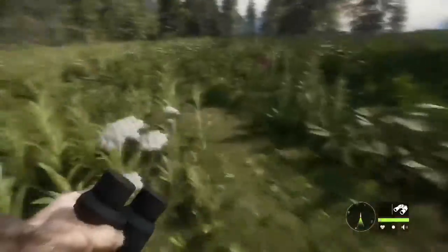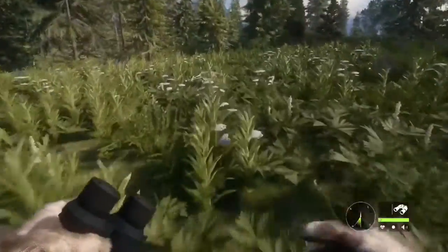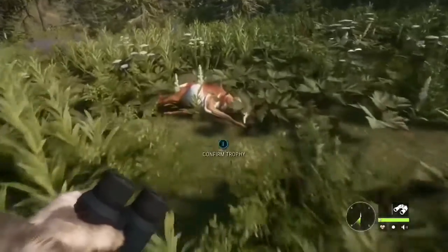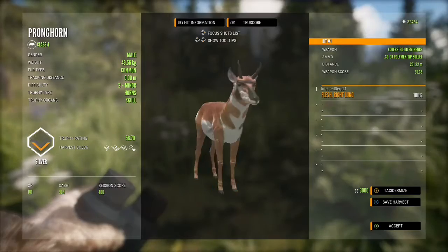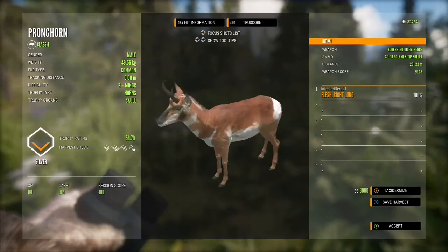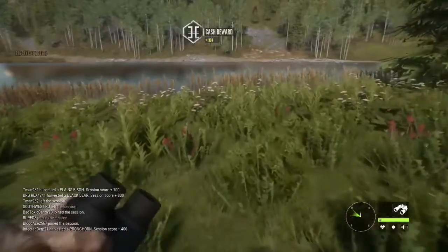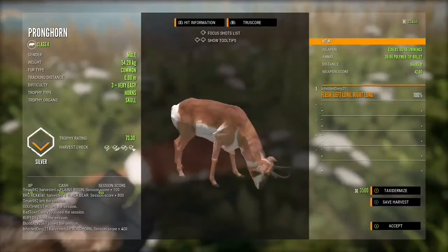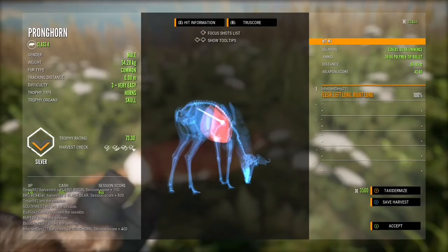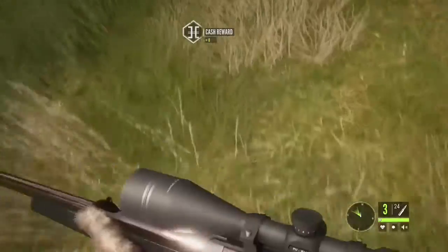Okay, so here we are. I found them just on the other side of the lake. We'll take this guy — just a silver, but that's fine. We're doing it for the money, so we're not trying to get any high scores or anything. We'll go and claim this guy over here — that's also a silver, but that's fine. We're just doing this for the money because we're going to need more money for our hunt in Yukon Valley later.